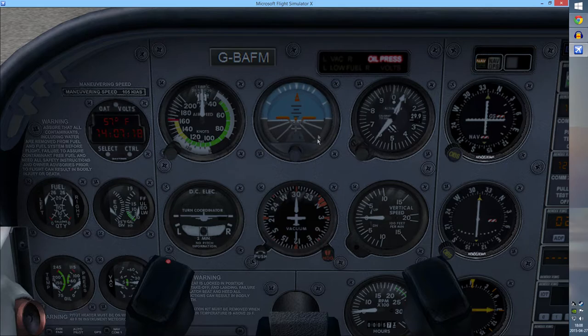To the right is the altimeter — your height above sea level. It's a barometric altimeter showing you feet above sea level. Sea level is not ground level — if you're flying over a mountain that's a thousand feet high, you'll crash when this says you're a thousand feet above sea level. Hopefully that makes sense.